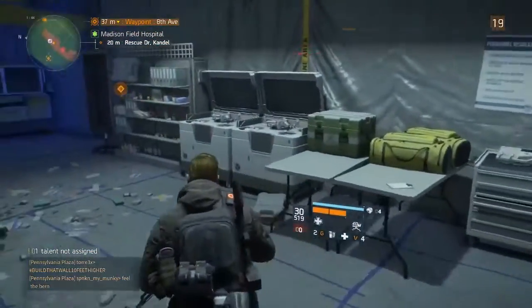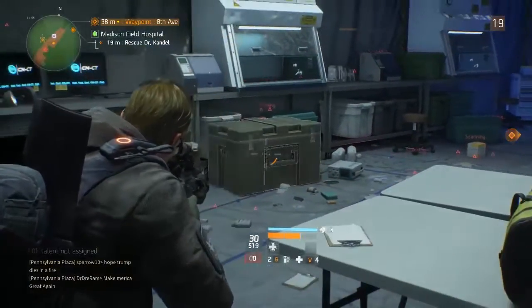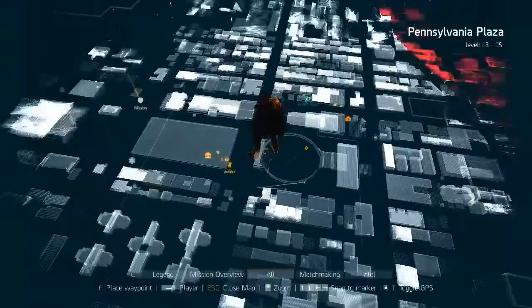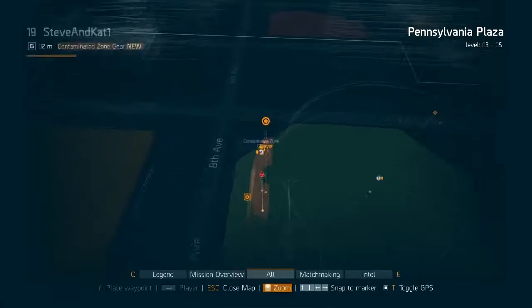Head into this contaminated zone and right at the end of the room on the left-hand side there is a nice, beastie-looking loot crate. These are exactly the same as the specialist loot crates you get around the map — they're just in contaminated zones and they always give you blue rarity gear.